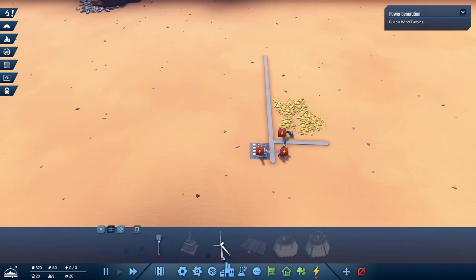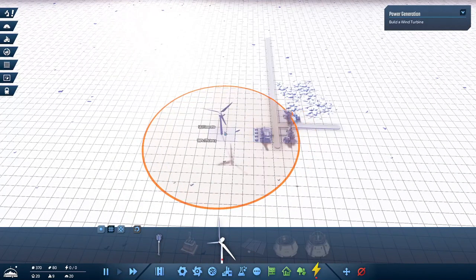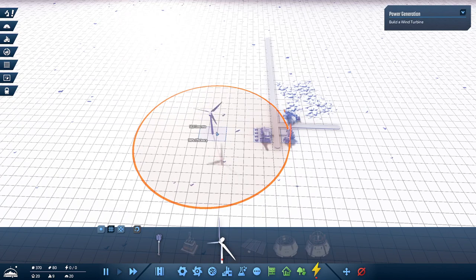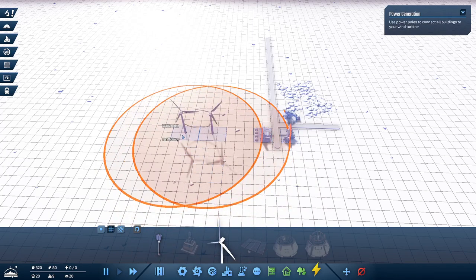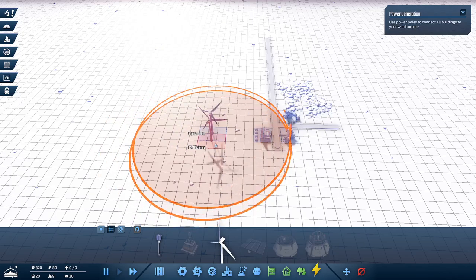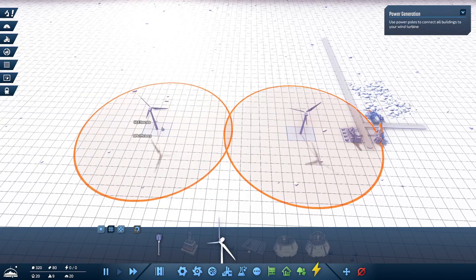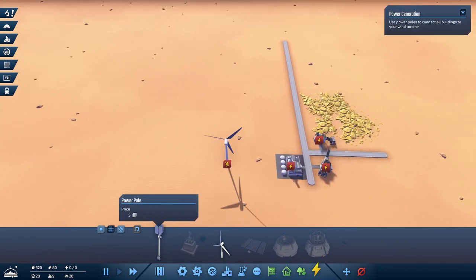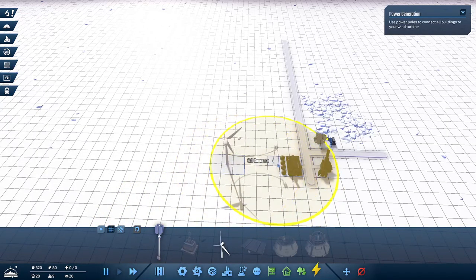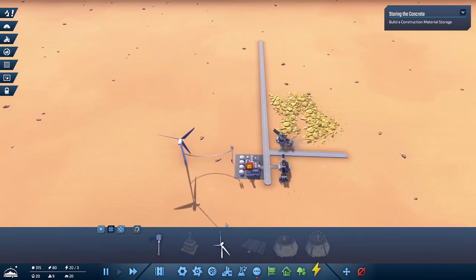Next up, energy. We have wind turbines. The radius you can see around each wind turbine means that if these radii overlap, the turbines will lose efficiency. A wind turbine placed right next to another will have zero or 1% efficiency. Moving further out you get 75, 79, 86, 93, and at full distance 100% efficiency. We need to use power poles to connect our wind turbine to all the factories. Okay, that's working.